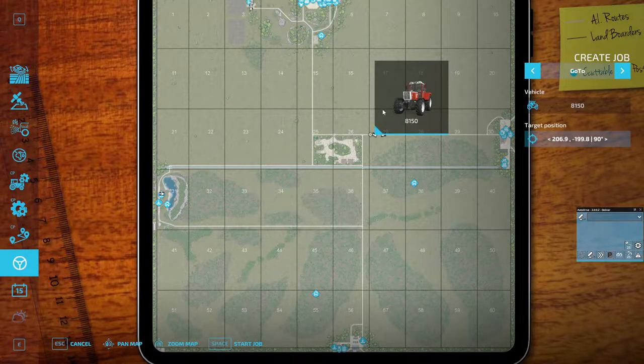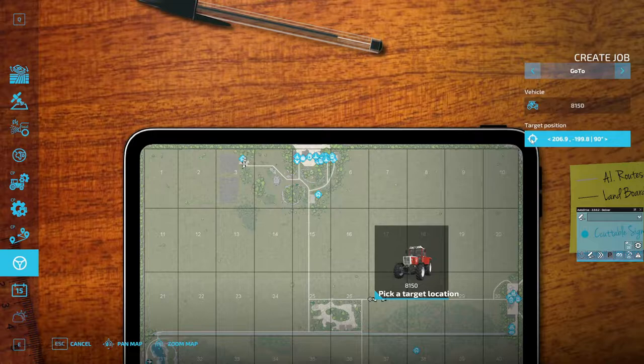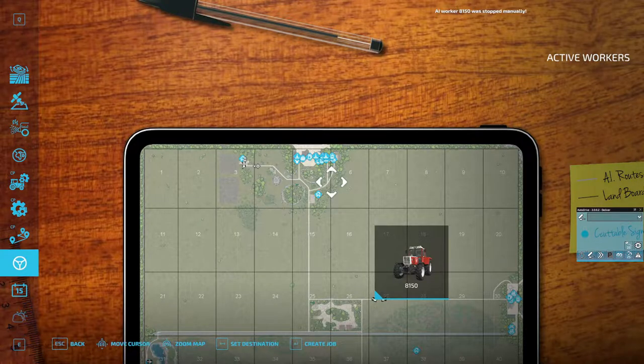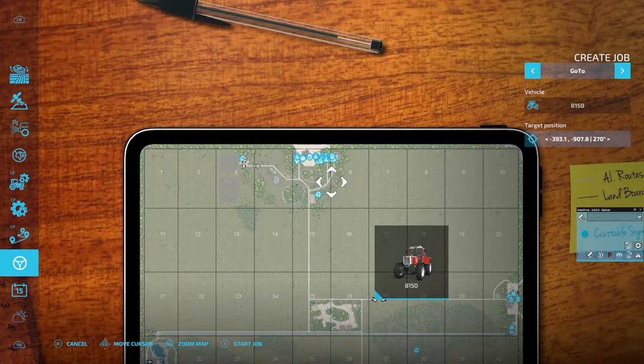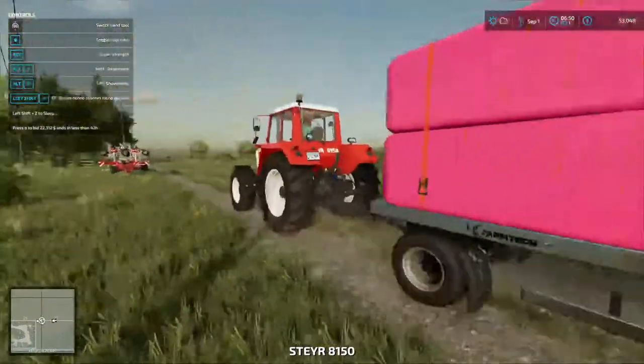We need this tractor to go to about right here and then go in that direction, and start job. Oh man - create job, don't do like I did and hit the button to cancel. About here to there, start job, and I'm going to hit escape to go out of this. Whoa, go on, go on Mr. Yankee.